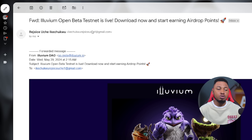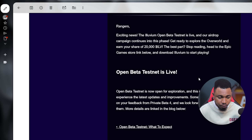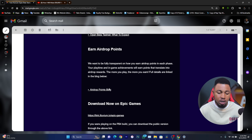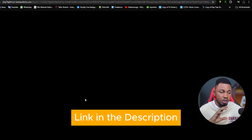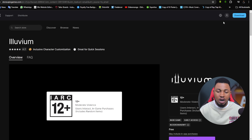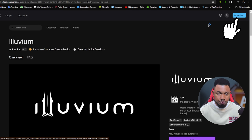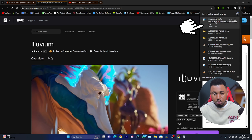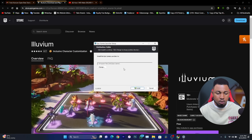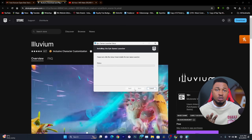Once you've signed up, you'll receive an email from Illivium saying 'Illivium Open Beta Testnet is live — Download now and start earning airdrop points.' Scroll down in the email and click Download Now on Epic Games. I'll also leave that link in the description so you can download it directly — but you need to sign up first before accessing the platform. Click on Download, click Save, and once it's done downloading, open it and click Install.